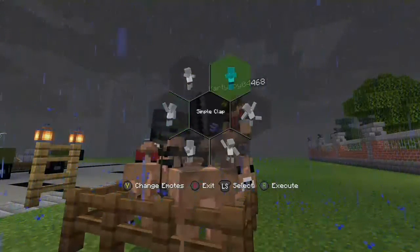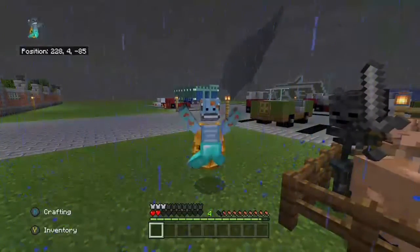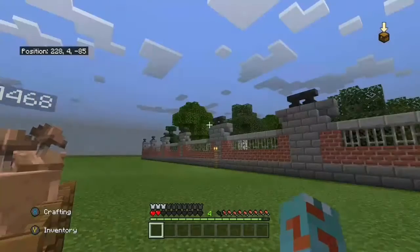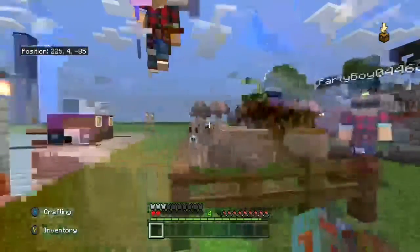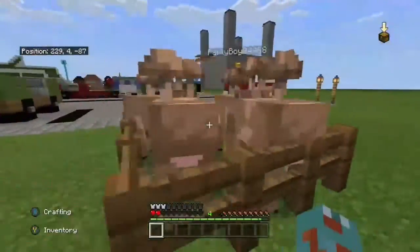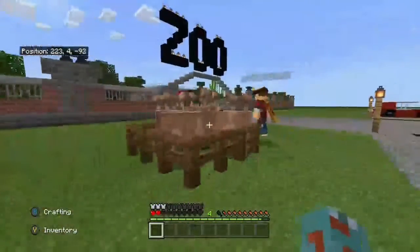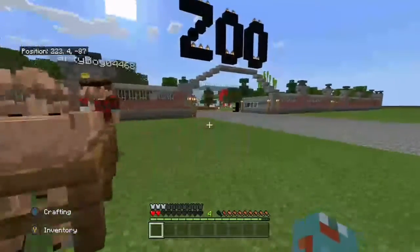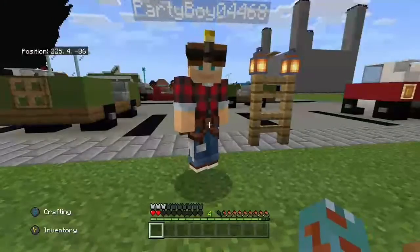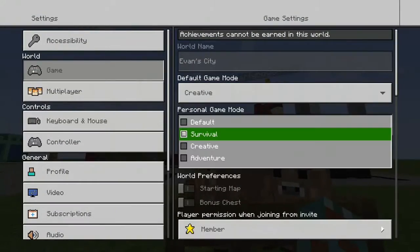Now it's thundering! It doesn't want to work — look at the top left. There we go — nice! So this is another mob we didn't have in our zoo. I don't know if we want to keep it in the exhibit though. We could make it a rare animal exhibit — like 'rare mobs exhibit.' There could be like boss mob rooms.